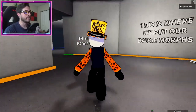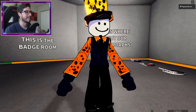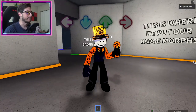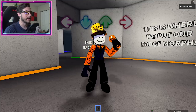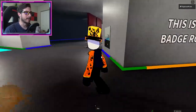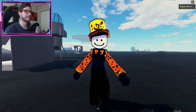Here is the badge morph, and I have to say this is super super cool — this is amazing. Let's see: we got left, we got down, we got up, and we got right. Super cool! What about running? It doesn't do anything crazy like purple does.